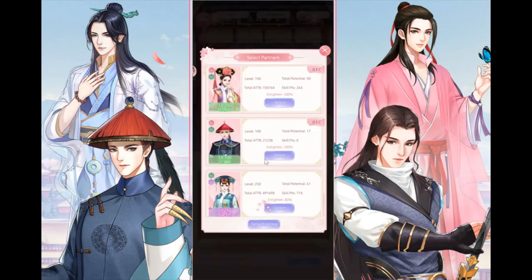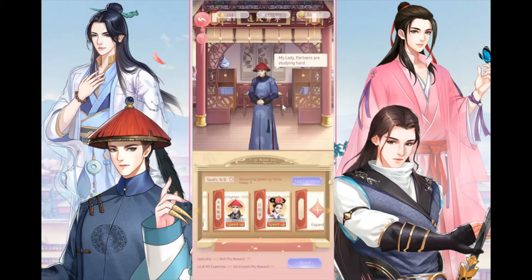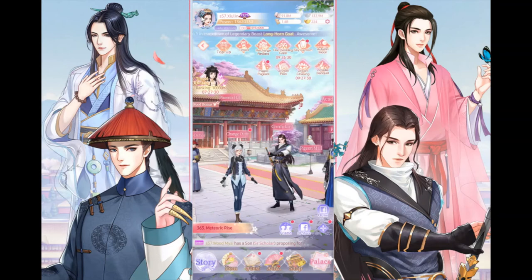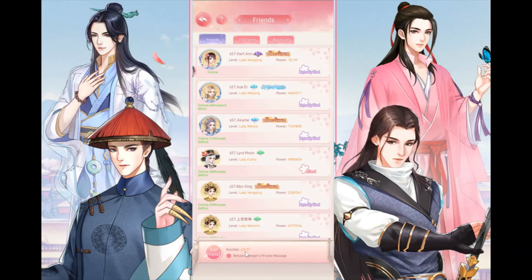Regarding the academy, you also want to check enlightenment — send someone to study when enlightenment is at 100% or 80%, because that maximizes the points they earn. You'll still get basic points without full enlightenment, but it's a waste not to take advantage of it. After the academy, go to friends, fast claim, and fast like.